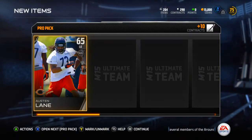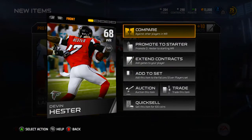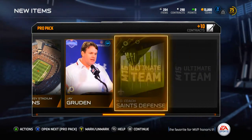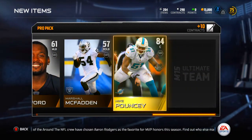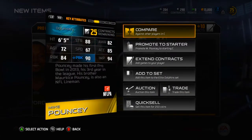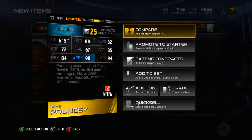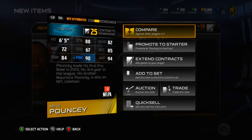Devin Hester - okay, that's interesting. I'm surprised he's 68 overall, seems kind of bad. 94 speed - pretty solid, but I'm not gonna look at the rest of his stats, probably not very good. Where's the gold card? Mike Pouncey - I already have a Nick Mangold so he won't be the starter right now, but 84 overall is always solid. Anything above 80 this year is gonna be good, so Mike Pouncey is definitely a solid pull.